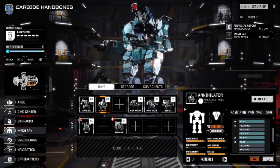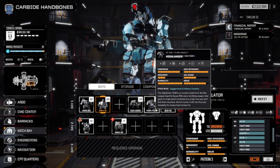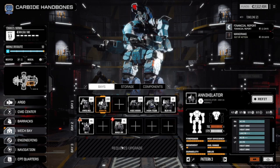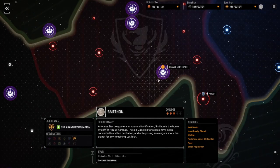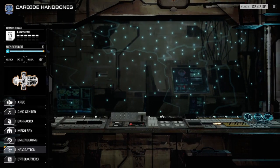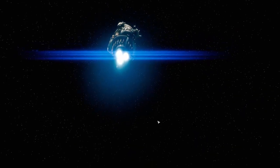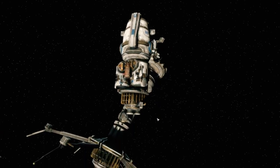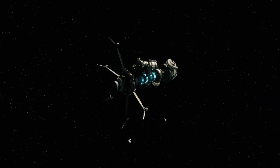Now that we have a good set of mechs, I might need to upgrade the Battle Master - it's fine, but I might want something a bit heavier. I want to get some better equipment, so I think we're going to want to go to a different place on the map, one with a black market. Our next contract is three and a half stars, and I was kind of struggling with three and a half stars. At that point things can get untenably difficult.